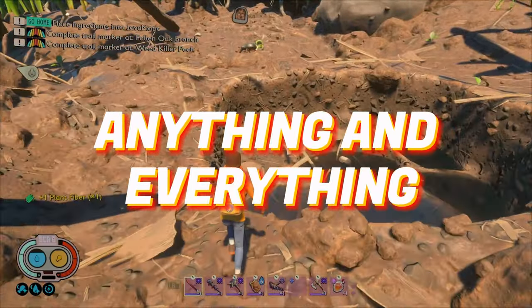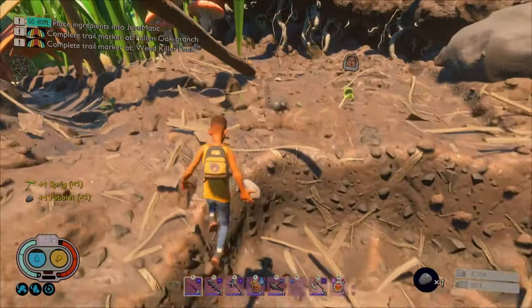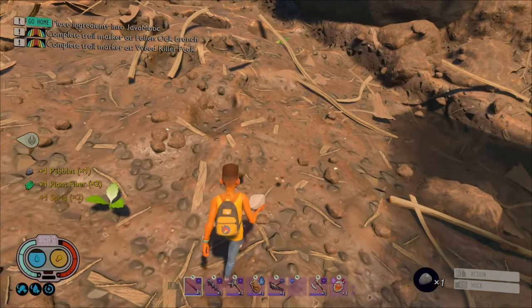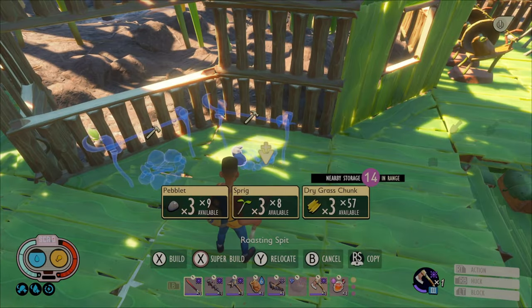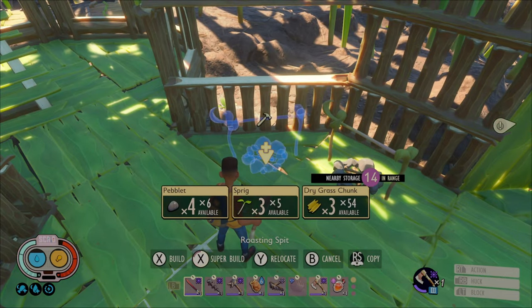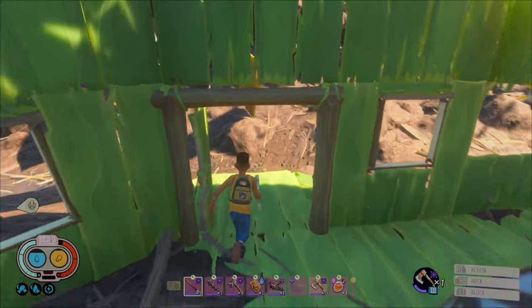Collect anything and everything. You'll need these to start crafting the essentials such as an axe, a spear, a hammer, and a torch. Build your lean-to and a spit first. Making more than one spit won't hurt and it pays off in the long run. This will help with healing until you can start crafting smoothies.